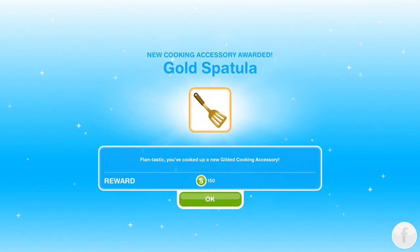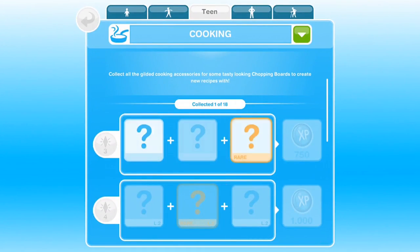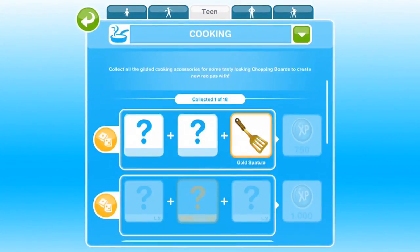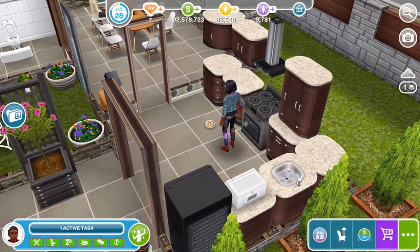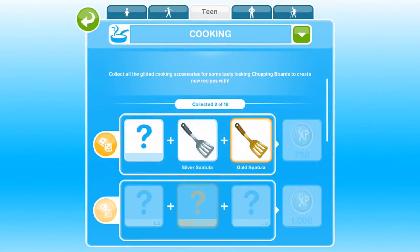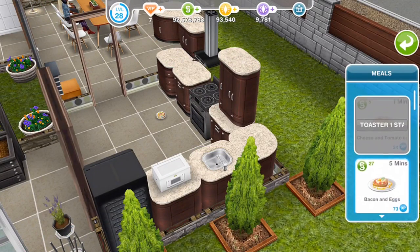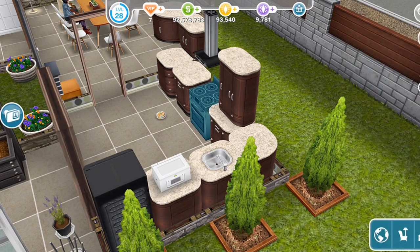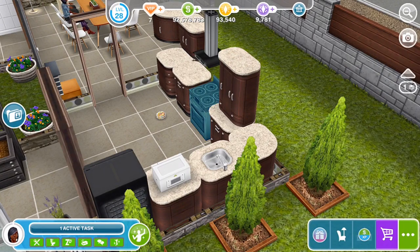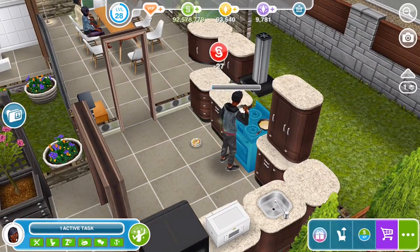We got a new gilded cooking accessory — 'Flantastic!' We can randomize again and we got the gold spatula that time. And there we go — we've got the silver spatula from the item we just cooked. Let's go back and make something else. At the moment we're only able to make bacon and eggs, so we'll make some more.